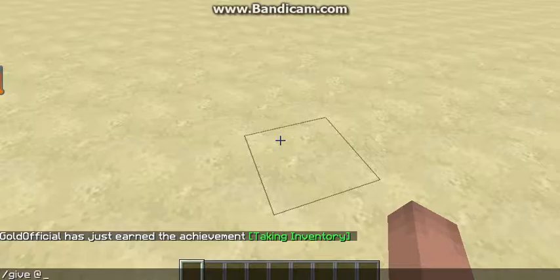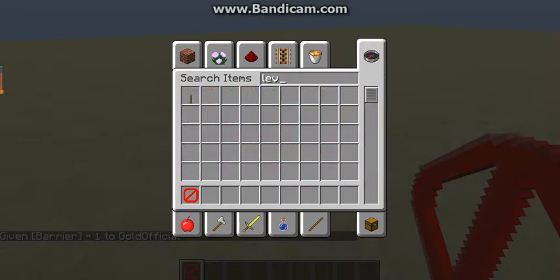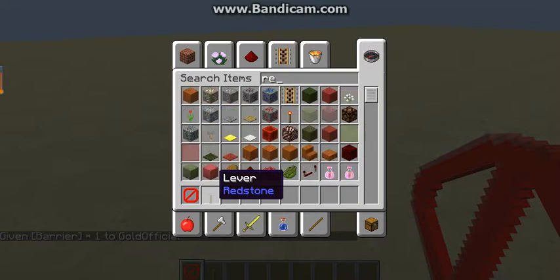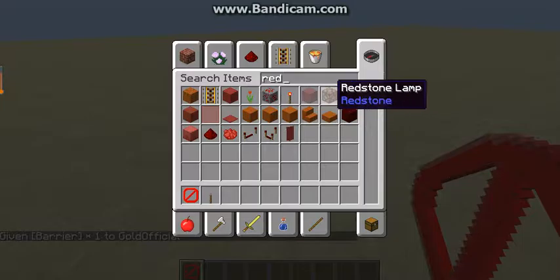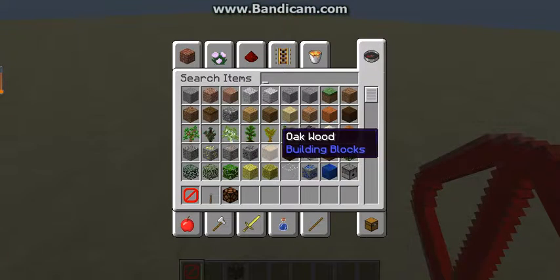After getting a barrier block, you're also gonna need a lever, redstone, redstone lamp, and more redstone.